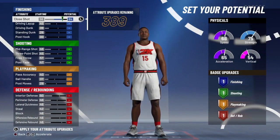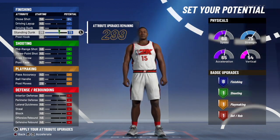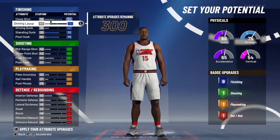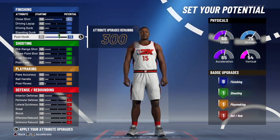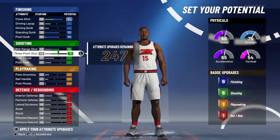For the stats, you're going to want to max out your close shot, max out your post hook, and max out your standing dunk — that's going to get you to eight badges. I went down a little on my standing dunk: I get a 72 standing dunk, 84 close shot, and 73 post hook.